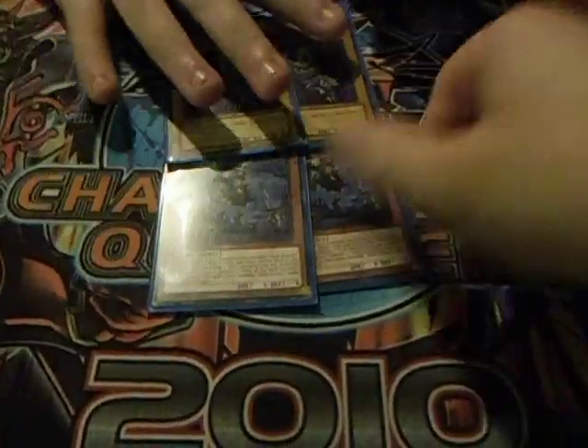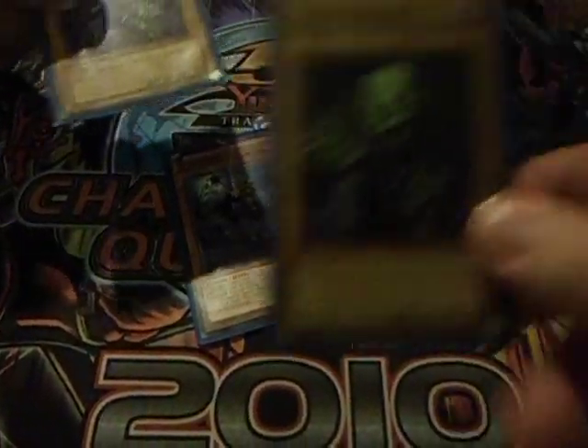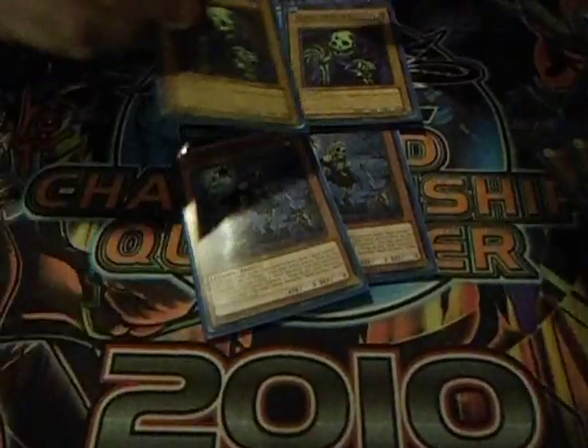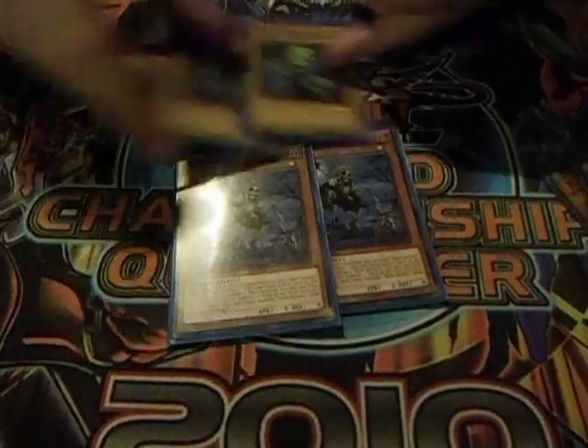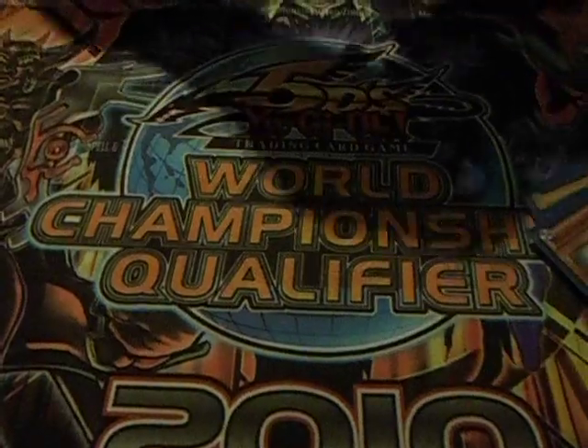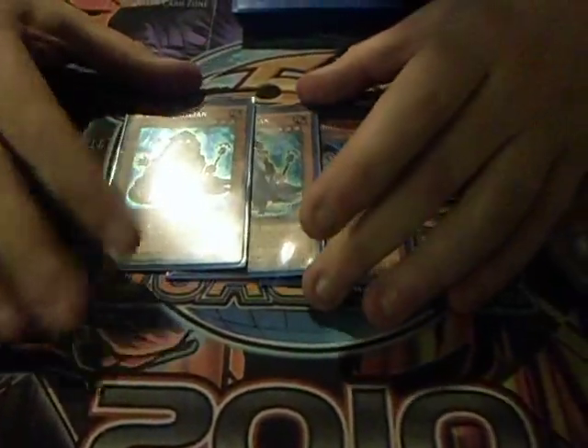And then you've got your two White Prince and your two Skull Servants. I don't play three of each because it's cloggy — you can't play three of one and then two of the other, because they search each other. Malicious Petition — this card is amazing. Like today it was so good.